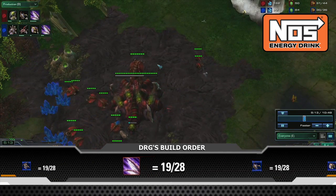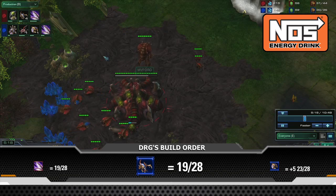Building only two Zerglings at this stage in the game will suffice, because all you're trying to do is scout your opponent.